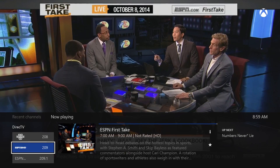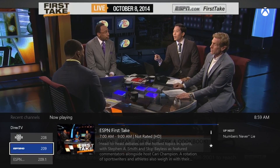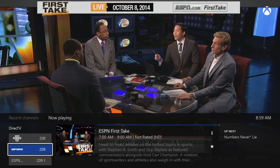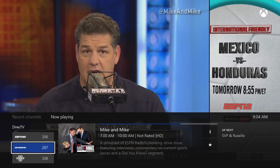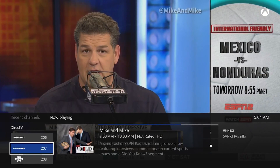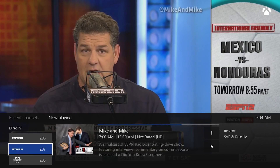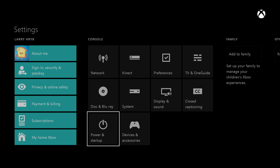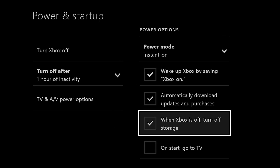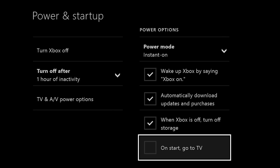I know the team is excited to bring these updates to the entire Xbox Live community. For markets where OneGuide is available, which now includes 11 new countries in the October update, we're adding the TV mini guide. This allows you to bring up a mini guide and lets you quickly see info about what you're watching, switch quickly to a recently viewed channel, and more. You can also now set your Xbox One to immediately go to TV when you power it on. You'll find this option in the power and startup settings.